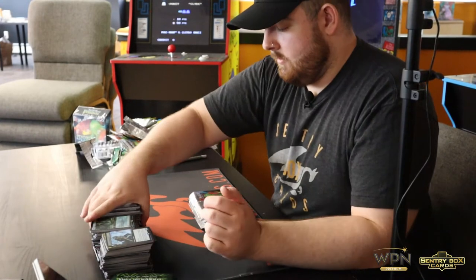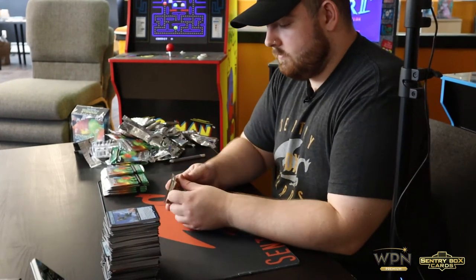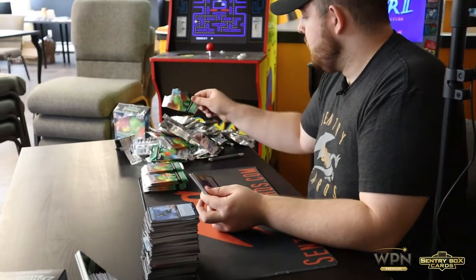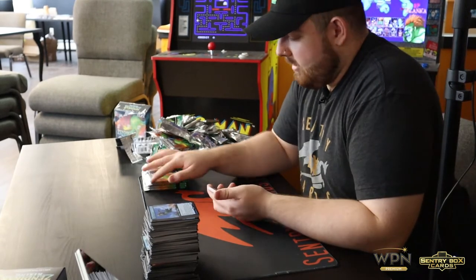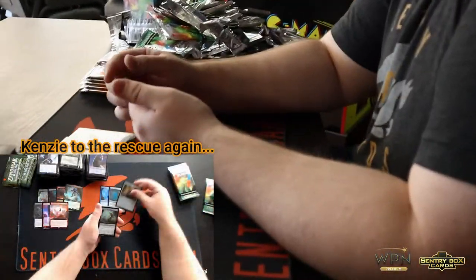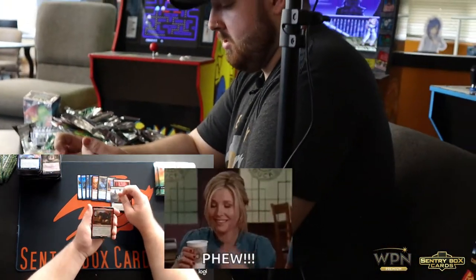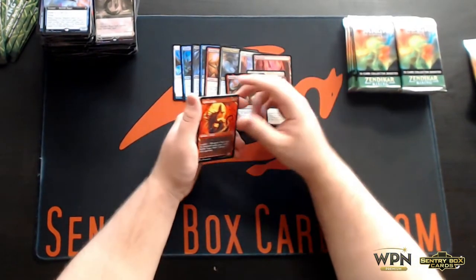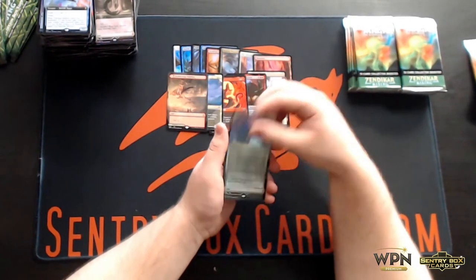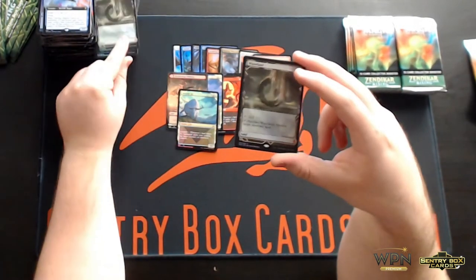Two box toppers — let's clean some of this up. Got our commons, Soaring Thought Thief, McKindy Stampede, Mountain, Crawling Barrens, Morog Fury of Akum — the extra combat landfall guy. Spitfire Legac, McKindy Ox, Needle Verge Pathway — that's the Red-White Dual, McKindy Ox, and we got another Wasteland. We got two of them now. That's a sweet one.